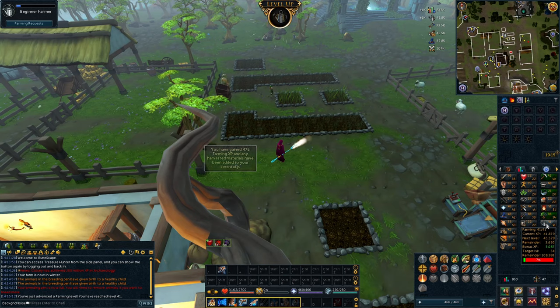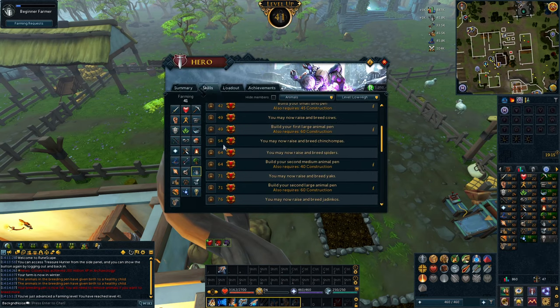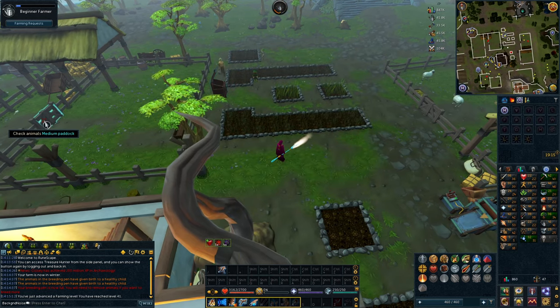Anyway, we're at our player-owned farm and I just wanted to show you that our level is getting higher and higher. We were raising sheep since they give more XP instead of chickens and rabbits, but we really want to get 54 — that's our focus. Chinchompas are great.